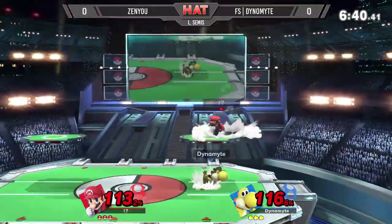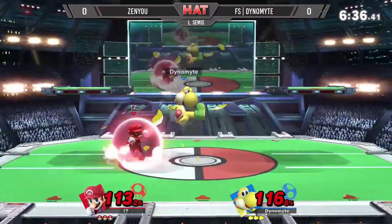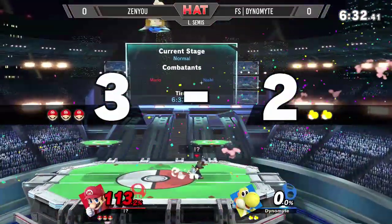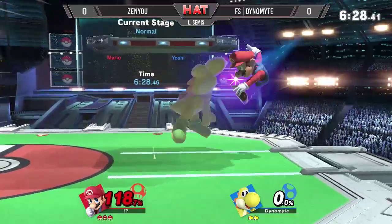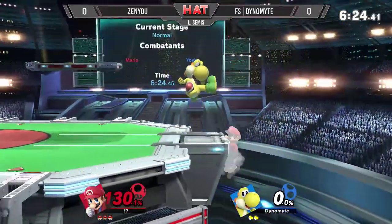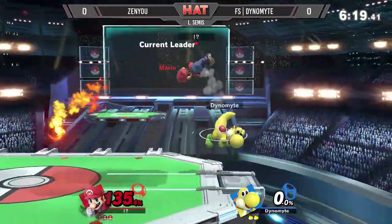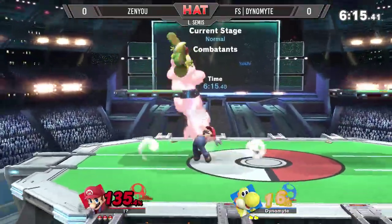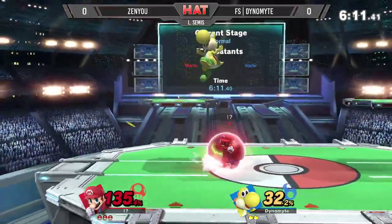Approaches with the up air. Air dodge, but no punish off that one. Oh, he went for the hard read — Zenyu with the F smash, finally takes it out. If you're going to tech in place, you're going to eat the F smash. Capes back the egg, already looking like he's on a roll now, although he jumps right into another cape of the egg. Dynamite has to time these perhaps a bit differently. He baits out the Yoshi Bomb using that down air — it's so good.